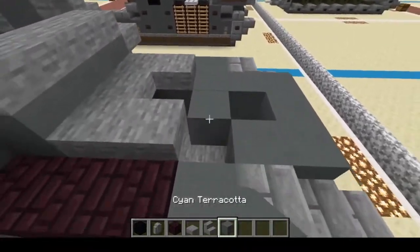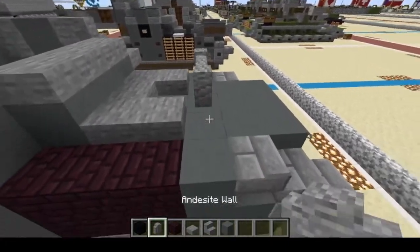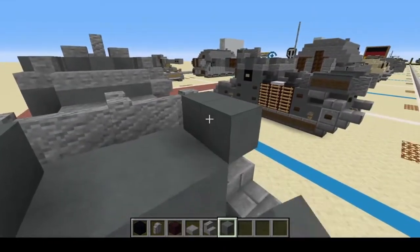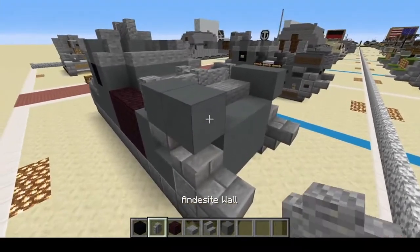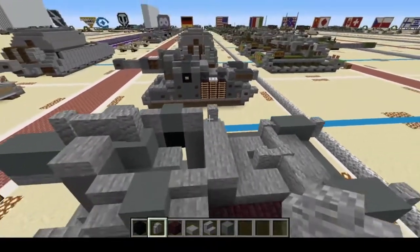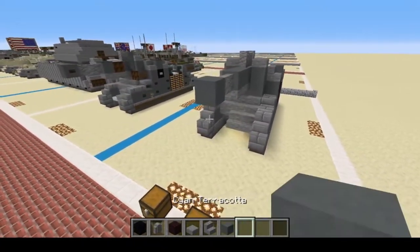Next we're just gonna fill this in right there, and fill those two in as well. We're gonna have six andesite walls, then one, two — one, two, and slabs. Then finish off with andesite walls on the back, and put one more andesite wall right there. And there you have it — you have the base build of the leFH or the Geschützwagen B2.